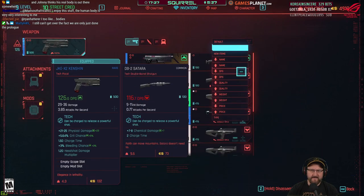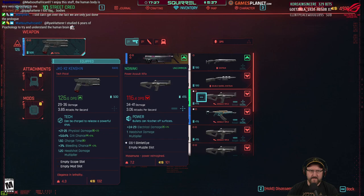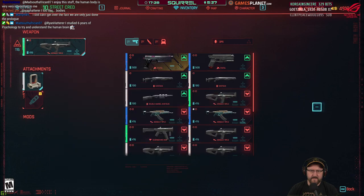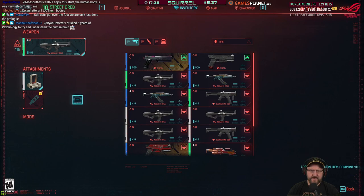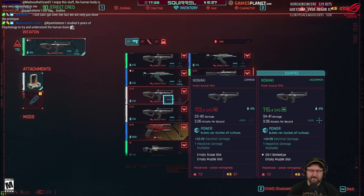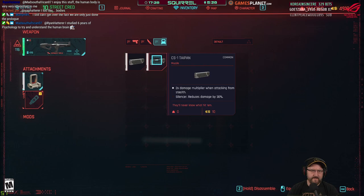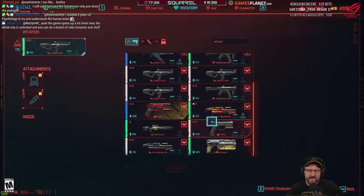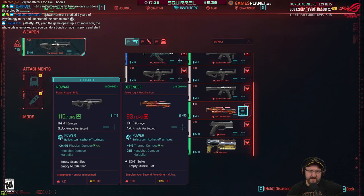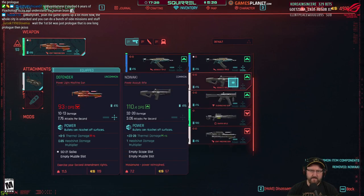Right, second weapon. Let's get one of them. Don't need that. What happened to that massive LMG we had? 93 DPS — notice the saw.